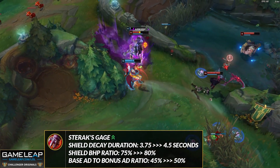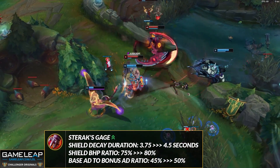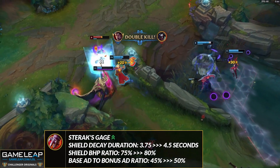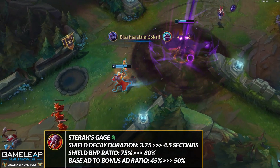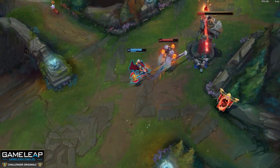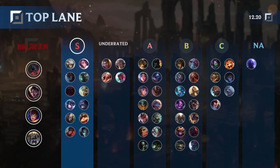An item buff coming to Sterak's Gage is going to help a lot of top laners. You're getting more bonus AD based off your base AD, so champions with really high base AD — like Gnar in mega form, Darius, Olaf — are going to enjoy this. The shield amount is also scaling more off your bonus HP, 5% more, and the decay time on the shield is going up by almost one second. This is huge for any top laner building this — even Darius going Trinity Force into Sterak's Gage could be viable again.